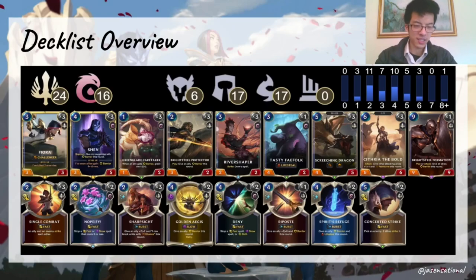To start things off, we're going to go over the deck list and what exactly has changed since the new expansion. There are maybe 20-30 cards you'll see in pretty much every single Fiora Shen list: 3x Fiora, 3x Shen, 3x Brightsteel, 3x Rivershaper, 3x Screeching Dragon, and at least Green Glade Caretaker. Sometimes you see Fleetwing Tracker, 2 Cythria, 2 Brightsteel, or even a Tian at the late end. And then all your combat tricks: 3 Singles, 3 Sharp Sights, 2 Denies, a Riposte, Refuge, and Concerted Strike.